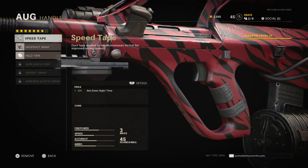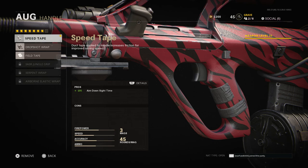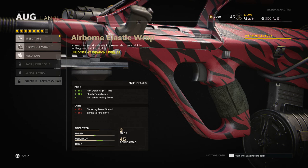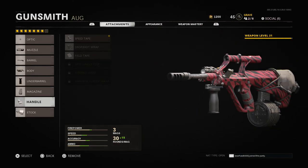For the back handle I'm using the Speed Tape, which gives me 10% ADS speed — always handy when you need to pull up on someone quickly. You could go with the Field Tape for flinch resistance, but flinch in this game isn't like past CODs; it's mainly visual flinch and not making you miss shots. I'm probably going to go with the Serpent Wrap for 25% aim down sight time, with the negative of 10% sprint to fire — but you can make that up with the stock.